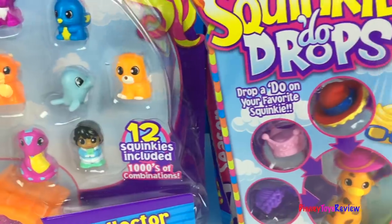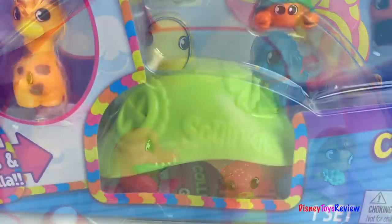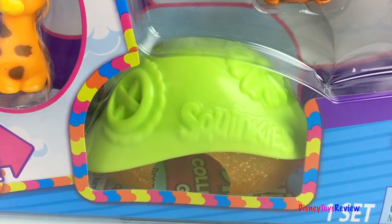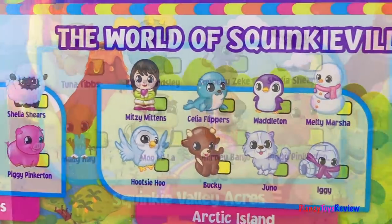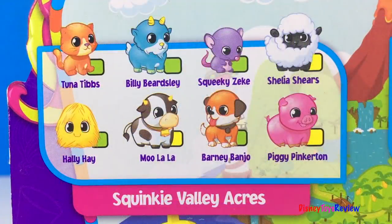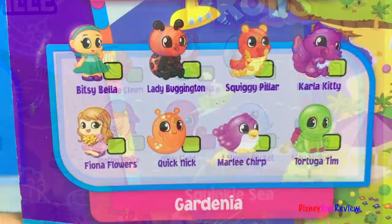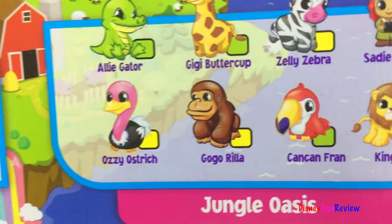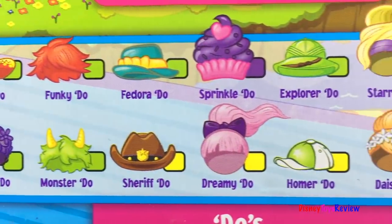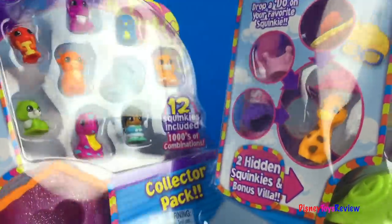Drop a dew on your favorite Squinky. There are 12 Squinkies included, two hidden Squinkies, and a bonus villa. The world of Squinkieville — we have Squinky Valley Acres, Arctic Island, Squinky Sea, Gardenia, Faraway Forest, Jungle Oasis, and look, here are all the dews you can collect. Let's open them up and play.